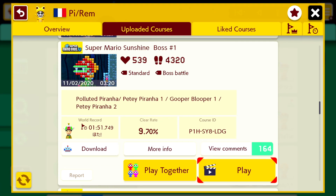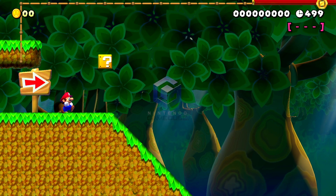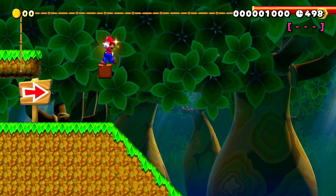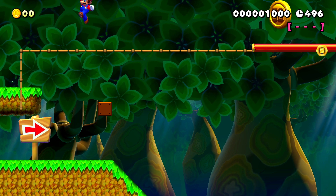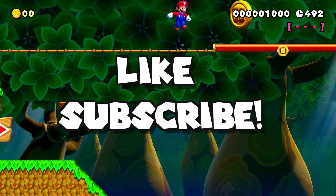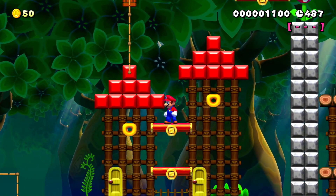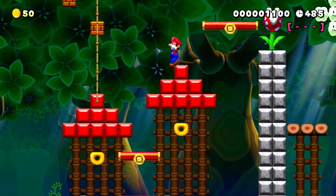What's up everybody, welcome back to Nintendo Land. Last week we had a video showcasing Pyrim's Mario Maker 2 Mario 64 boss battles. This week we have Mario Sunshine boss battles in Mario Maker 2, once again by the same creator Pyrim — their code is in the description below. I'm going to go through each level, talk about how it references the boss, and show you the boss as well, so let's dive straight into it.